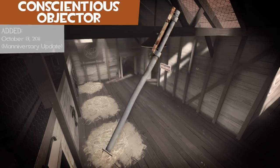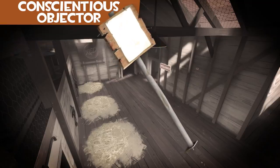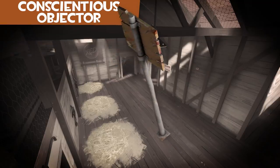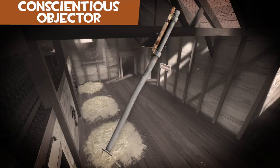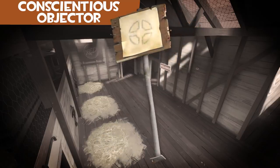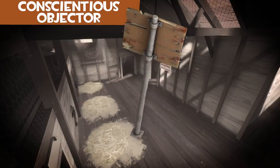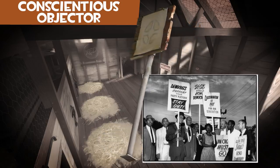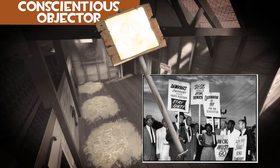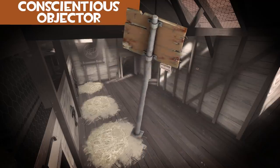The Conscientious Objector is a wooden sign that appears to have been taken off something. The name is a reference to a conscientious objector — someone who refuses military service due to their beliefs. The sign and its name reference protest signs on sticks, common during the era TF2 was set. You can apply an image to the section with paper using a decal tool, often to a humorous effect.